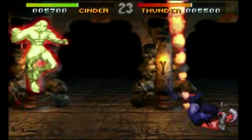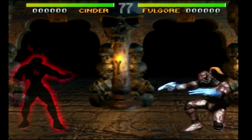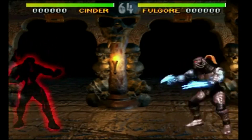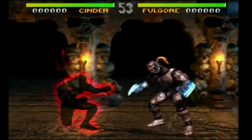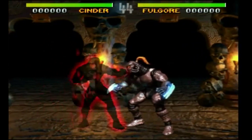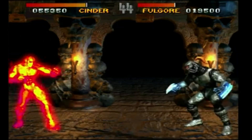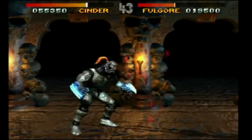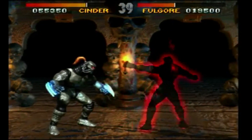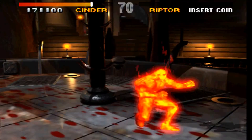The last move is Invisibility. This move had two versions, the full Invisibility and the semi-Invisibility, and it also teleported Cinder behind his opponent. I think the teleport is cool, but I'm not sure about the Invisibility. Is Invisibility in this version going to become like Mortal Kombat's Reptile? Is it still worth having? I don't really think so, but I can understand if others disagree with me on that one.